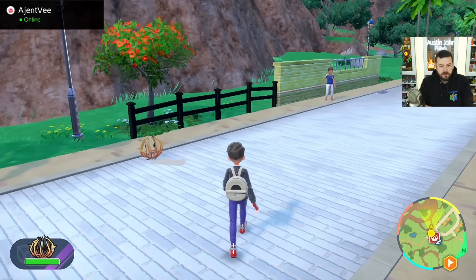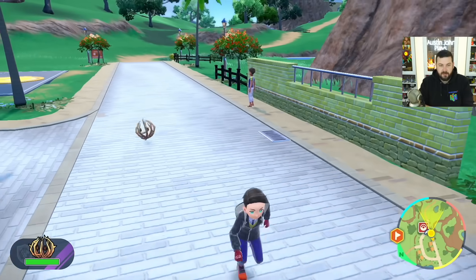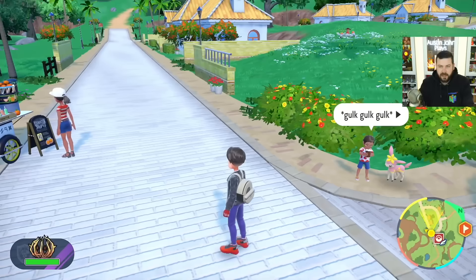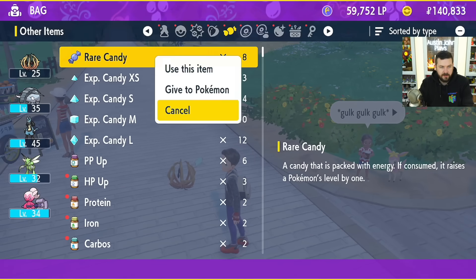Next is the tumbleweed Pokémon, Bramblin. How do you think a tumbleweed evolves? It needs to tumble! After three laps using the Let's Go feature, all you need to do is go into your inventory and give your little tumbleweed one level, and it will evolve.